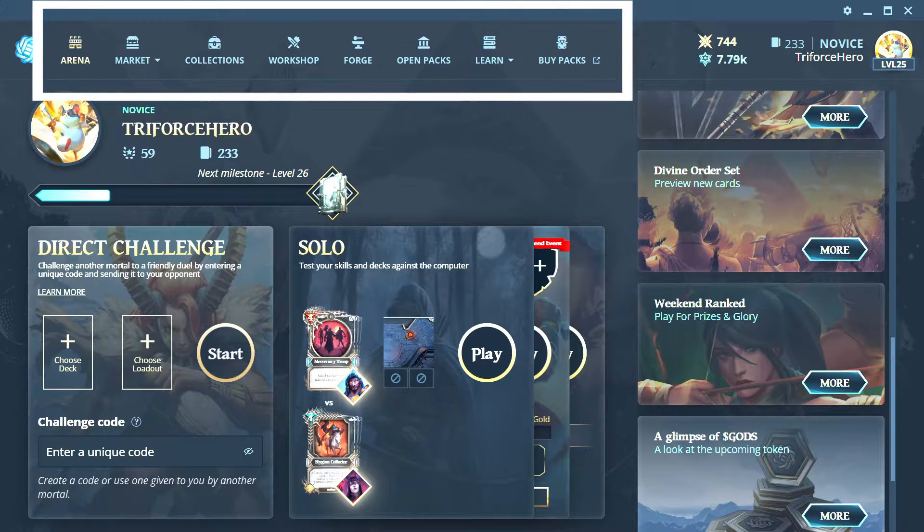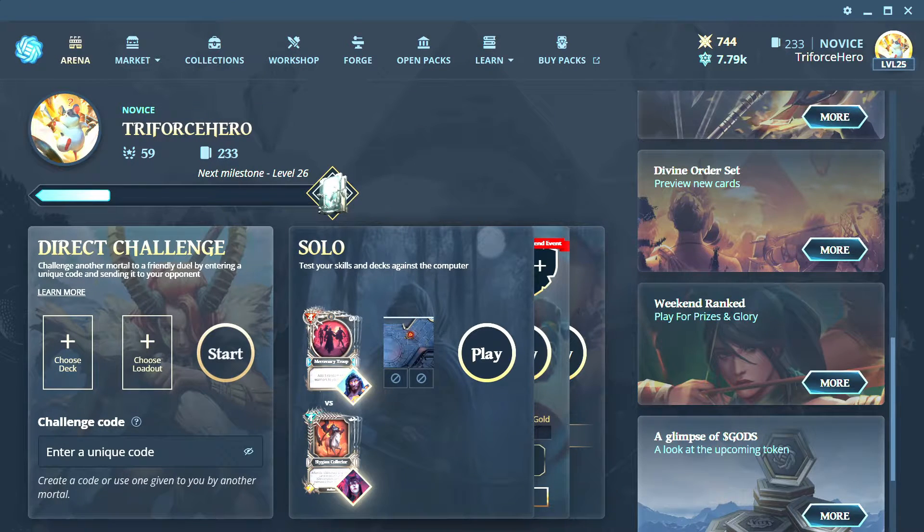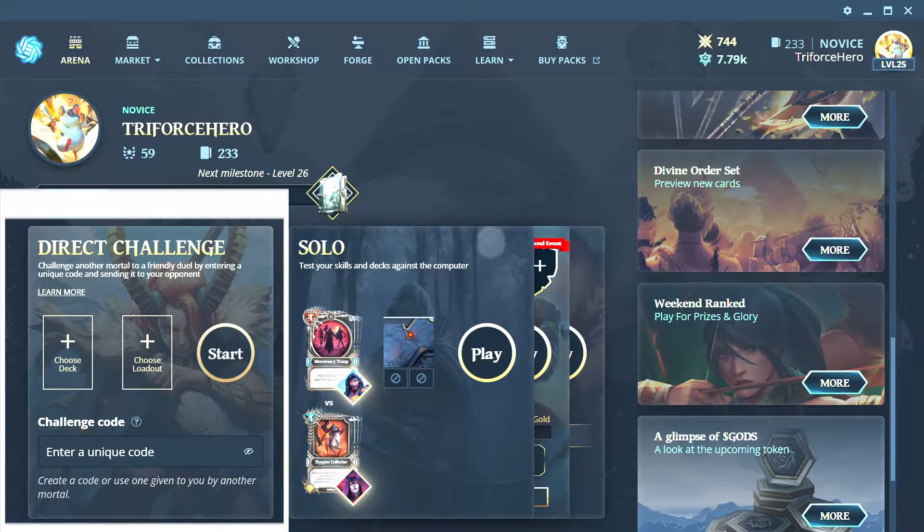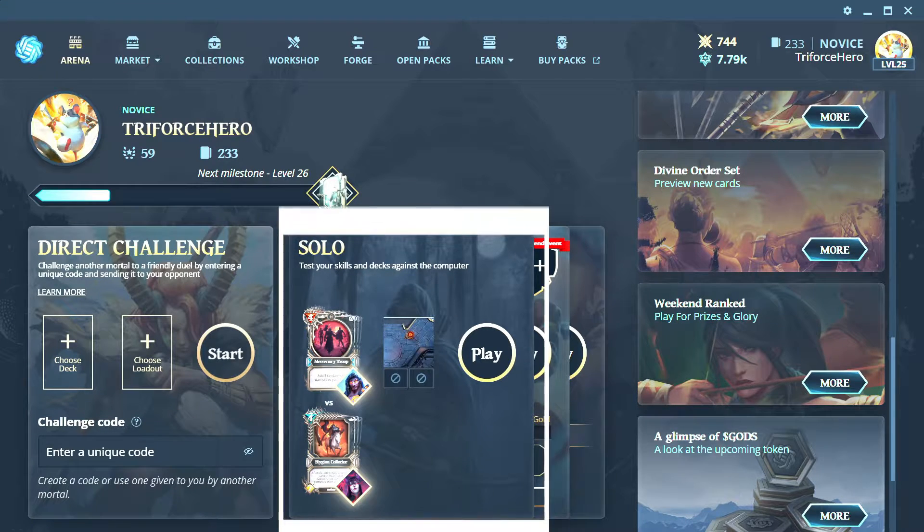There's a variety of tabs I'll explain. The arena is the main area to engage and challenge others. If you have Discord and find someone you want to challenge, this is where you input the challenge code.